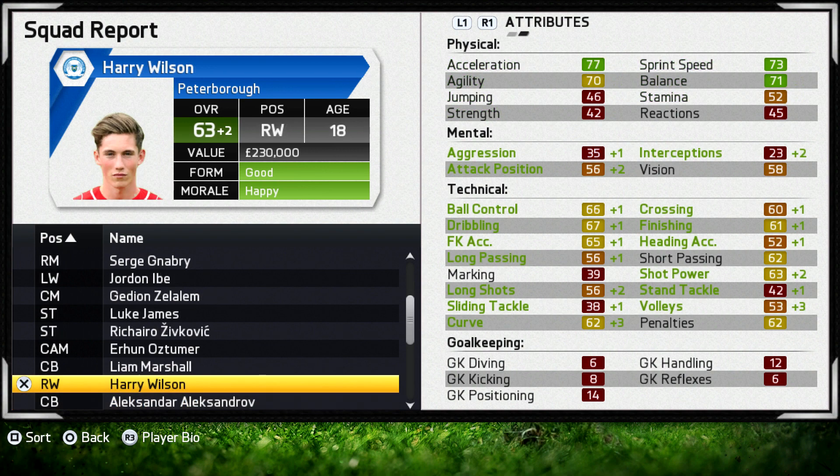Harry Wilson is a right winger who we signed from Liverpool and is hyped up to be the next Gareth Bale as he's Welsh and can kick a ball well. He's 63 rated and only 18, so we do expect big things from this guy. He was the first player we brought in this series for around 400k. He comes on as a sub pretty much every game and he's got quite decent pace — he's there just in case Gnabry or Ibe get injured.